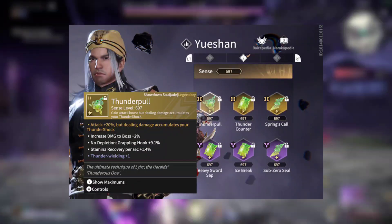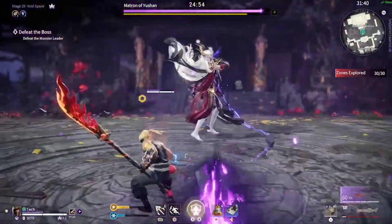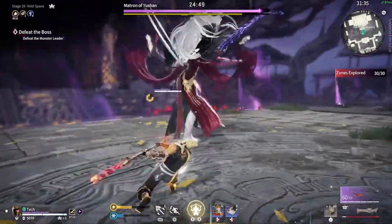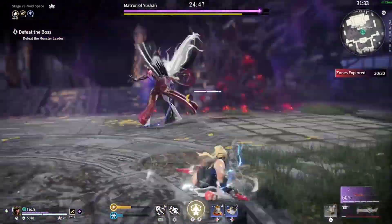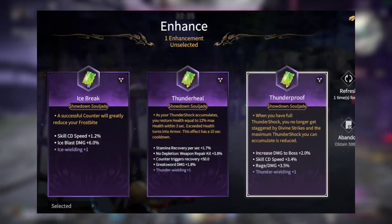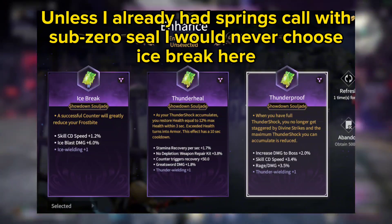Just choose one of the elements and don't try to stack both of them — go all in on one element type. If you are building thunder wielding and you see a soul jade with ice wielding on it, do not use it unless you feel you absolutely need it to complete the level.